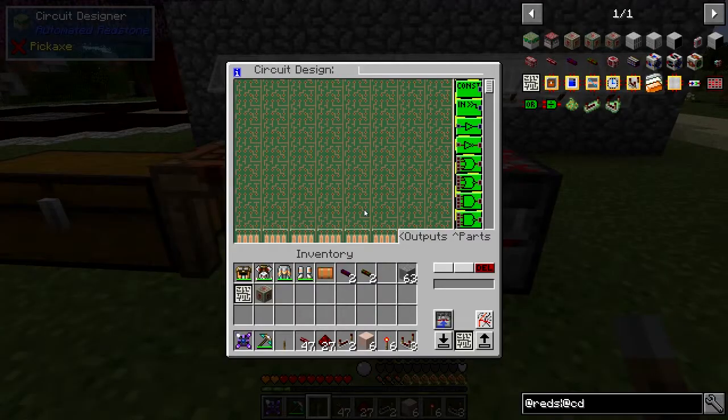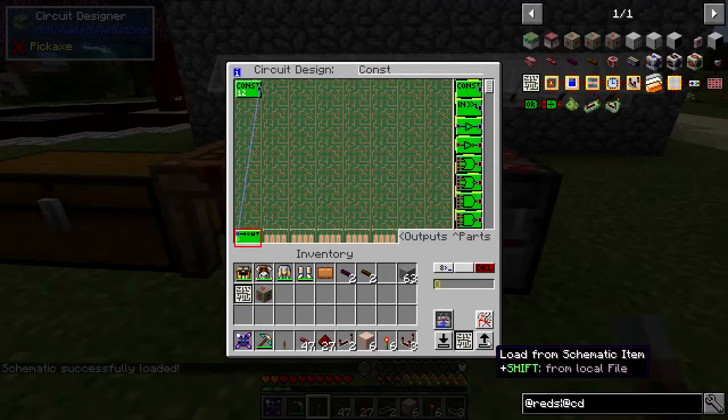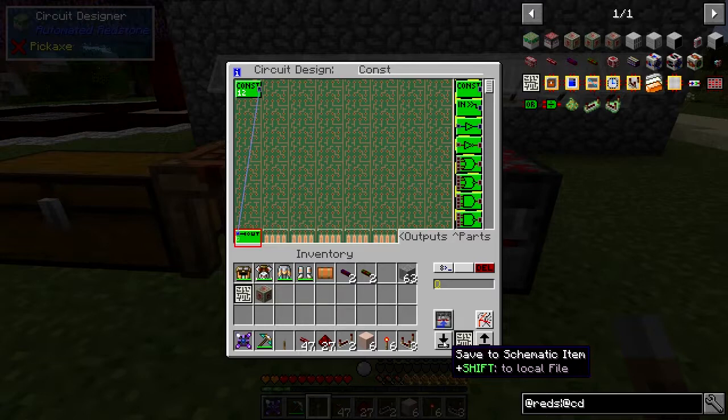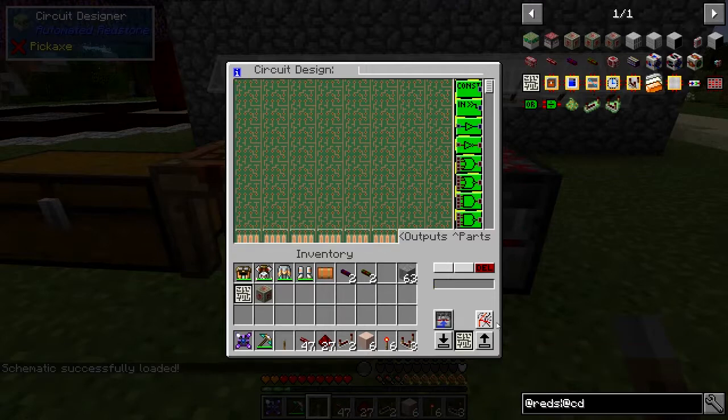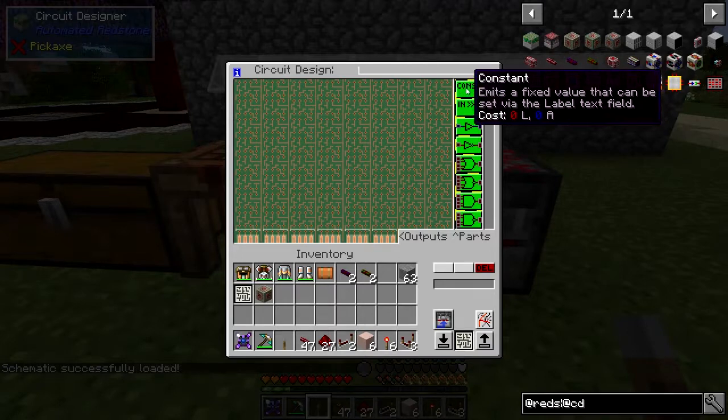Now the next thing is to design a circuit. The first one I'm going to design I'll call 'const'. I've already created one of these - shift click it and that loads that file name into the schema. Shift right click saves it to a local file. I've got another one called 'nothing' with nothing in it. Click 'const' here and it puts it into the circuit designer.